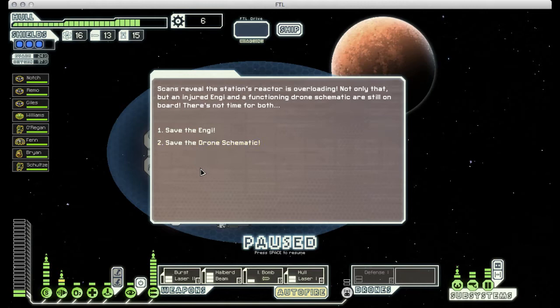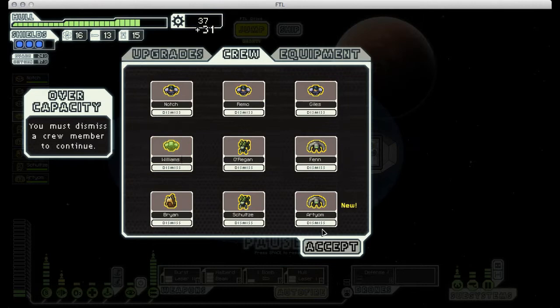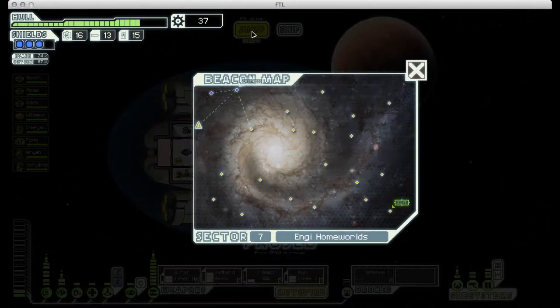We'll run another scan. We're given the opportunity to save either an Engi or a Drone Schematic, which is one of these drone types. I would like to get another Drone Schematic for free, but I feel like not saving the Engi would be kind of a dick move, so we're going to go ahead and save him instead. We don't need him, so I'm just going to dismiss him right away, but we did the right thing, and that feels pretty good.